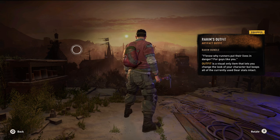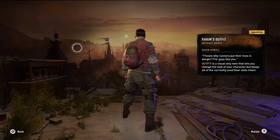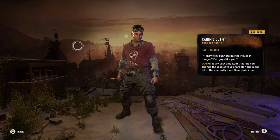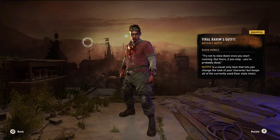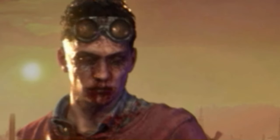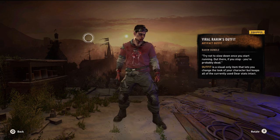So Rahim's outfit is very, very accurate. Aside from the face of course, it's basically just Aiden wearing Rahim's outfit. And here's the viral version which is very unique since it's one of the only skins that has you looking like a viral.